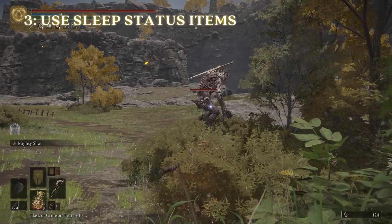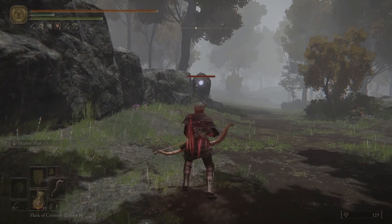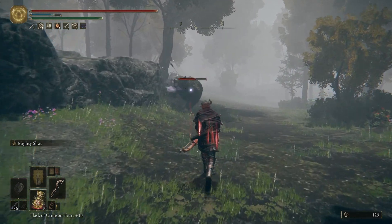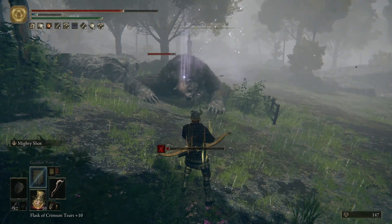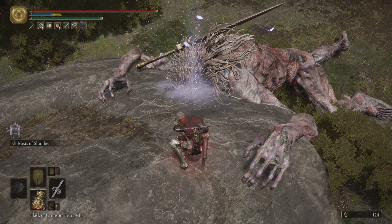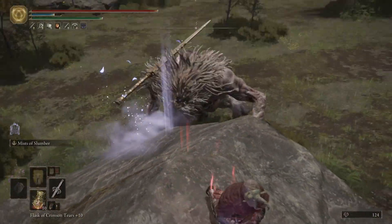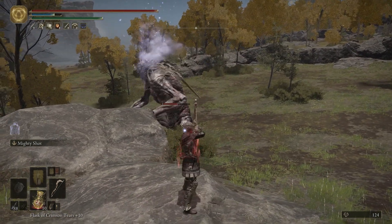Now to number three: carry some sleep status effect items with you. I recommend the arrows since they're easy to make and you can use them from a distance. The sleep status tends to be really effective against giants and beasts — basically anything with low focus. The Sword of St. Trina is also a great weapon, but does require you to get a little closer. They can single-handedly turn a difficult fight into a snooze fest.